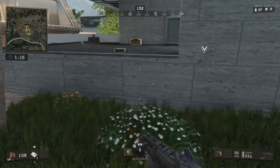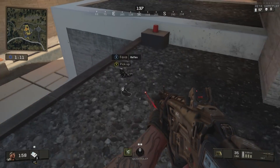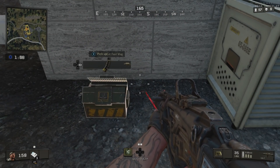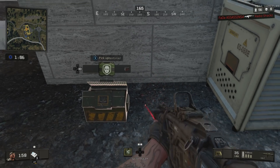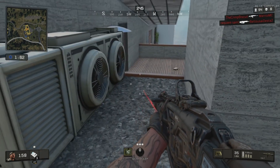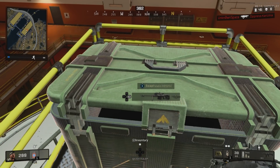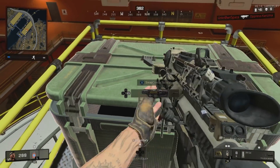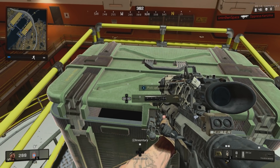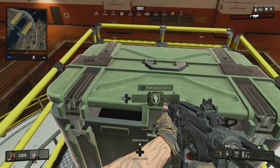Tip number 4, Loot Boxes. Spawning randomly throughout the map are two different kinds of loot boxes. One is smaller with green stripes and usually has ammo and weapon attachments, and while I don't find these as often, it could just be because they are smaller and more easily missed. The other is a large green trunk and can have anything from level 3 armor, to trauma kits, to a rocket launcher, and if you see one of these, you definitely don't want to pass it up.